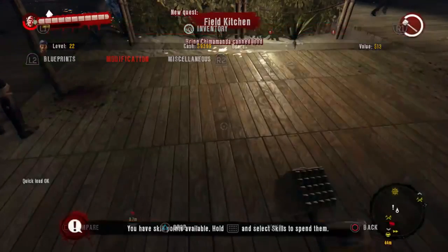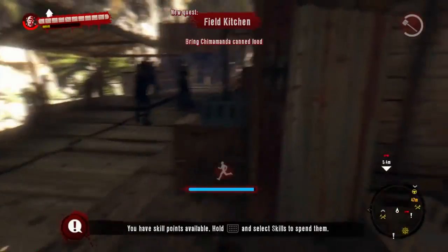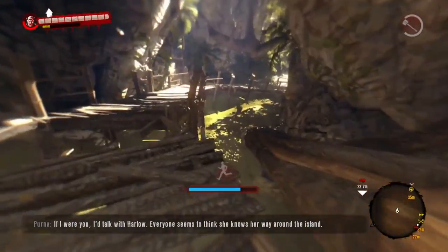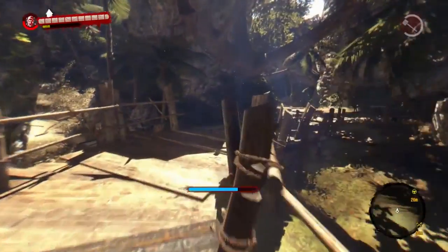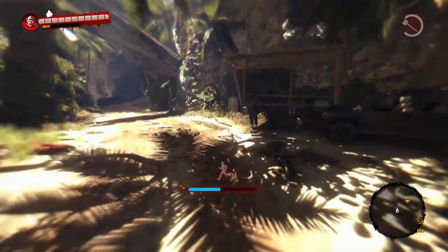Then you need to die. Some people like to blow themselves up in these videos. I would usually blow myself up with a deal bomb, but those don't really work on me anymore — they just make my character flinch. So I'm going to run over to these zombies and let them kill me.